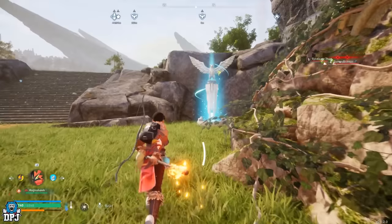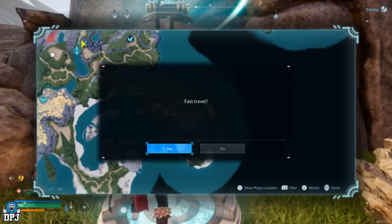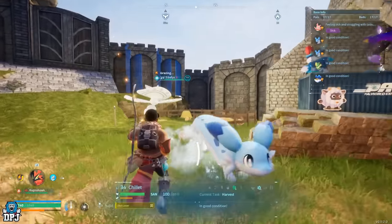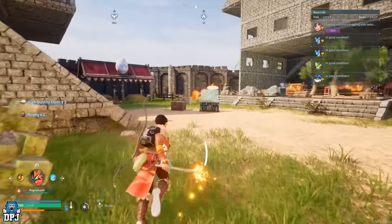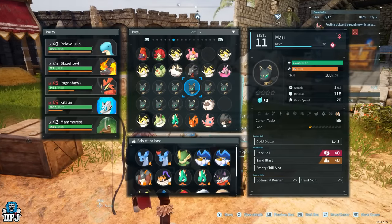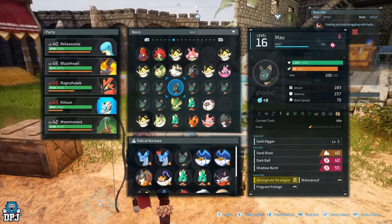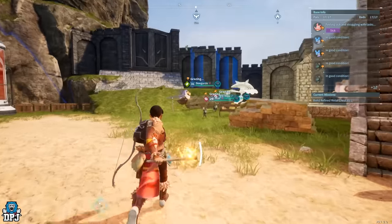Once you have them, head back to your base and make sure you have a ranch. I'll go back to my base and show you what I mean. My ranch is set up right here — I've got my own Pals dropping me cloth and honey at the minute, but if I want gold, I come to my Pal box and put in my 10 Maus.